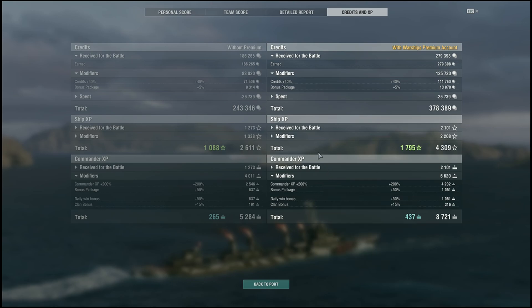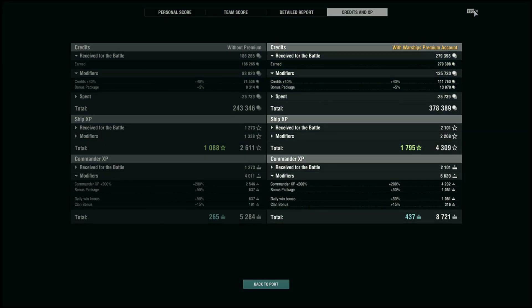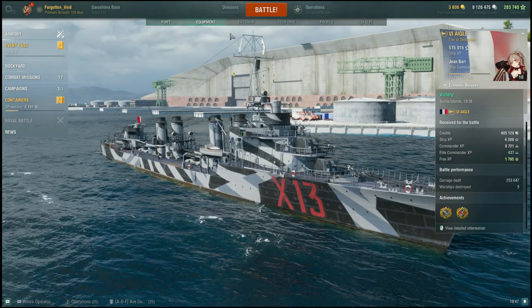Credits received: we were using a green booster, so we got 370k credits — and that's just total profit. Having a tier 6 service cost is very little; the bonus package covers about half the service cost. You don't really need to run boosters to get good profit with tier 6 premiums, so this is where you can earn money especially as a newer player.